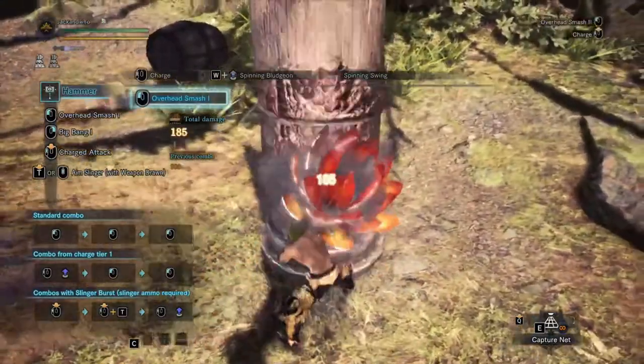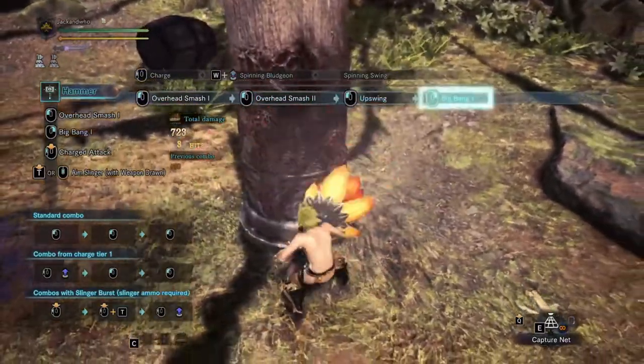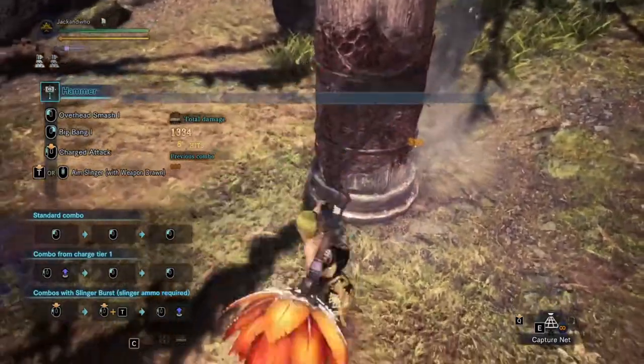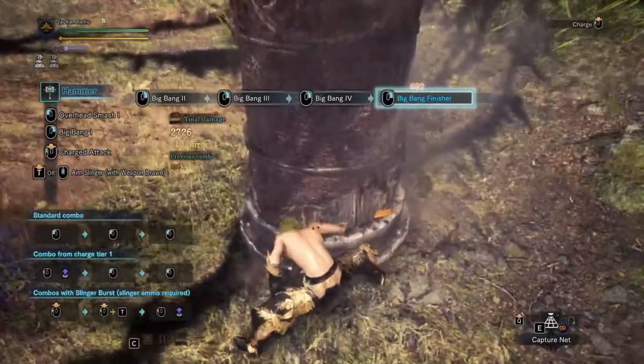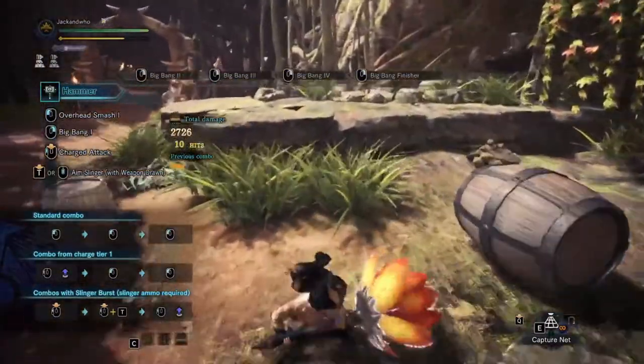There's also a left-click combo where you overhead smash twice and then do a strong upswing, which can go straight into the Big Bang afterward. It's good if the monster is going down, because the left-click combo doesn't require you to land on the monster, but the Big Bang obviously does.